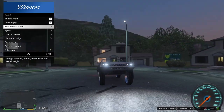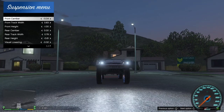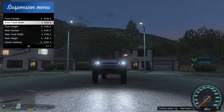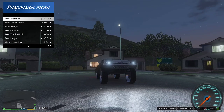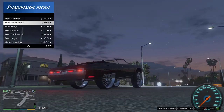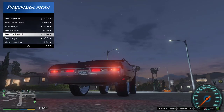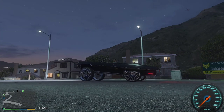Y'all see how the tires kind of tilt a little bit? So let's mess with that front camber — let's get it straight. Let me go back to tires and make that width a little bit more beefy. Now let's go back to suspension — track width. That looks good to me. Let's check out that back. Back is fine. Track width on the rear — bring them out just a little bit. I think we did it — let's go ahead and throw some paint on this and make it official.